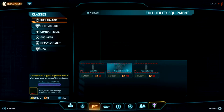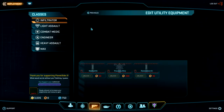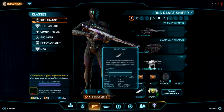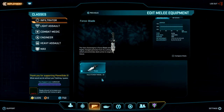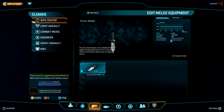You also have a utility slot — something like a medical kit or a proxy mine. The medical kit is very important; I'd recommend getting that early. Every empire has a different knife but it all does the same thing — it stabs people. I don't think you can buy more knives; the detail screen just shows damage and accuracy, which I don't think matters much.